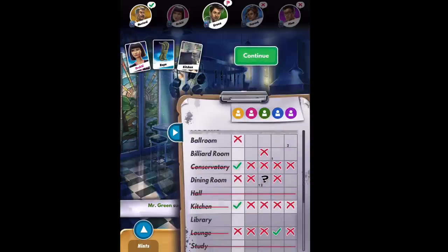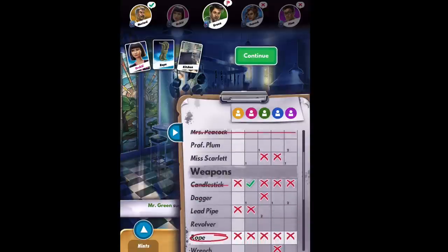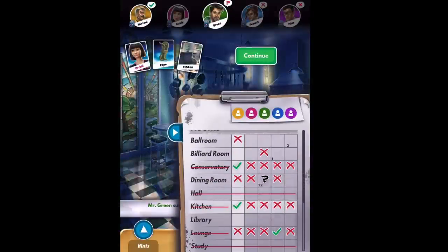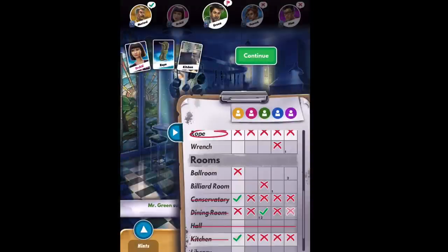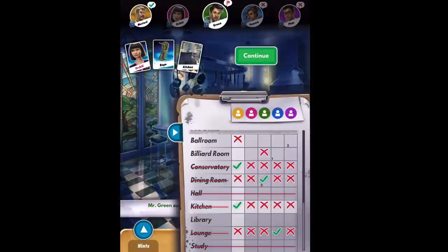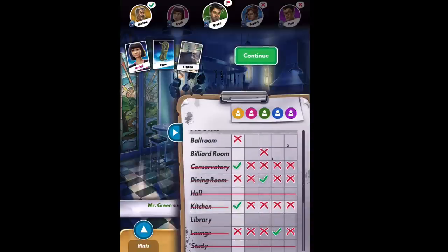Looking at Dr. Orchid: she is not the suspect in the envelope, but only one person hasn't been asked about that card — so we can tell for sure that Mr. Green has Dr. Orchid. Since there can't be two suspect cards in the envelope, putting that two in Green's column also means he probably doesn't have the other two annotation, so we can put an X there. Looking at Green's ones and twos, by removing that two we can now officially say he had the dining room — so we can remove those annotations. We've used deductive reasoning to fully figure out his hand.